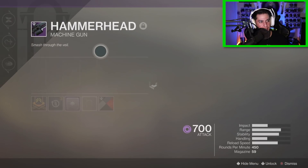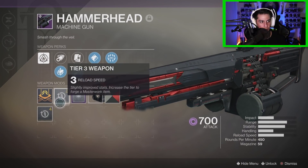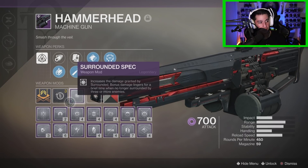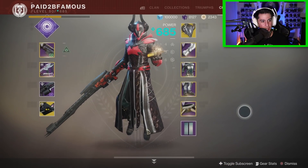Over here we have the Hammerhead machine gun. The roll I got has Surrounded, Tap the Trigger, High-Caliber Rounds, and Small Bore. I've got a Surrounded Spec mod on there, which pairs really well with Surrounded obviously.